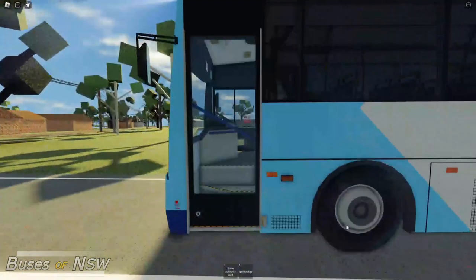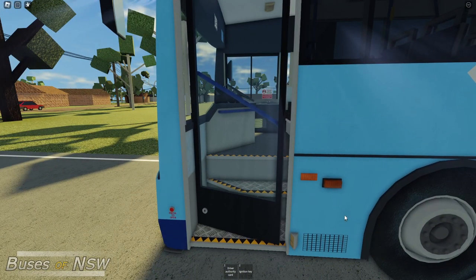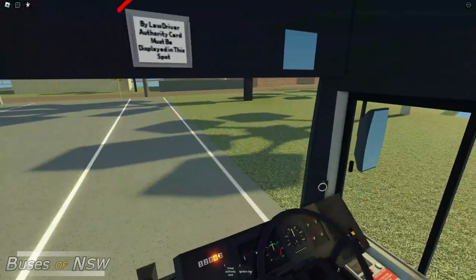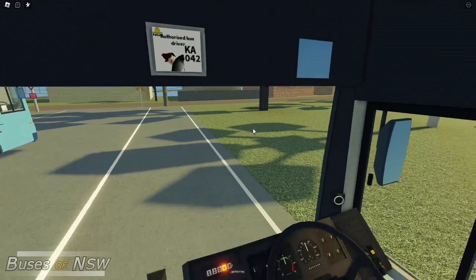Once your bus is spawned, make your way over to it and by the front door, find the button to open it, then click it to open the door. Once open, you can step inside and place your driver authority card in its spot above the driver's seat. Do note that you will not be able to drive without having your authority card in place.